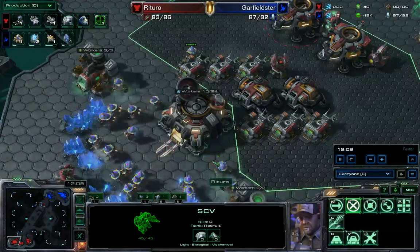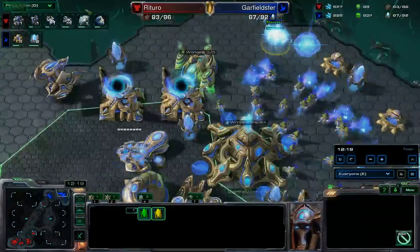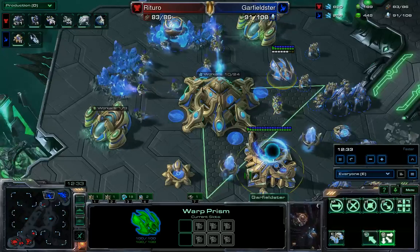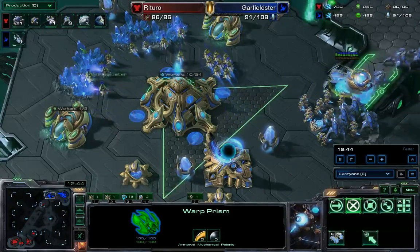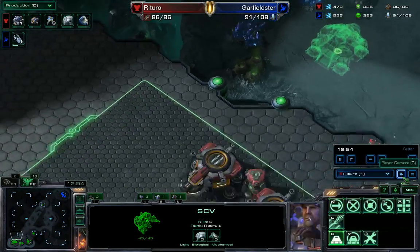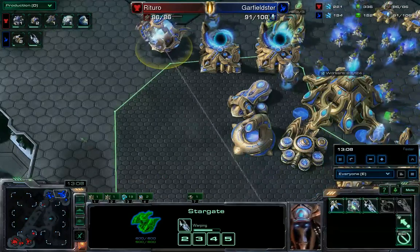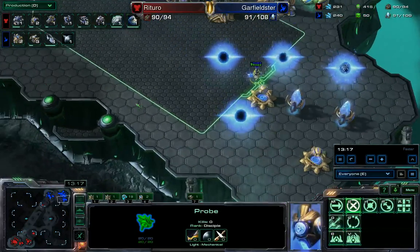I've got my own idle worker so I can't poke too much fun at Garfieldster as I approach my next supply block. Garfieldster is anticipating with two Pylons on the way for a very epic defense. The probe situation has been rectified — all eight of them are finally freed, though what a waste of all that mining time. I am floating a ton of money, but I'm preparing to expand to my third base. Void Rays are now on the way for Garfieldster, with two Stargates being built and two more Gateways — actually three Stargates and two Gateways — Garfieldster ready to ramp up production.